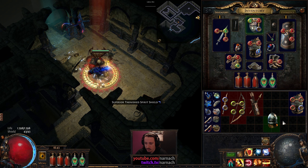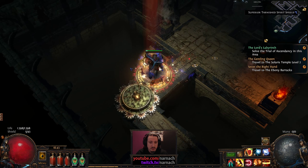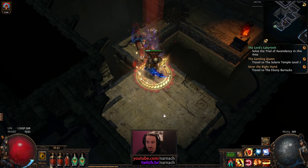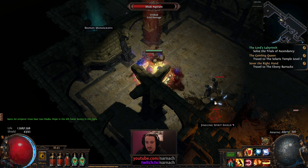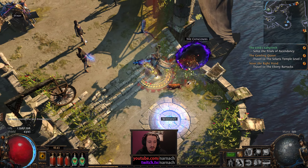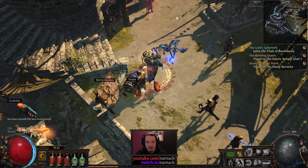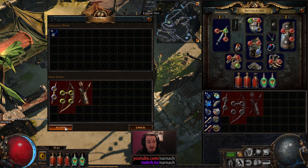We got some four-socket items — they're not linked, but at least they have the right amount of sockets. Let's not get skewered here. I think I'm done here, let's move on to the next area. Let's put the items with the sockets in the box — I suspect I should be able to just obtain four-links from drops too; it's going to be slightly more efficient. Maybe even I can buy them.